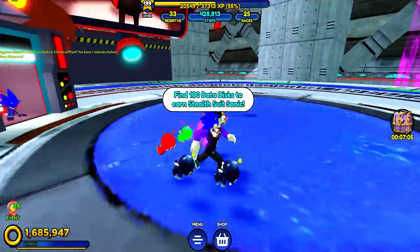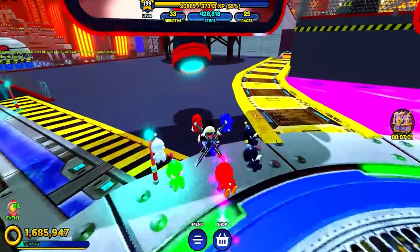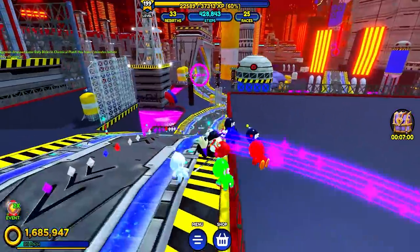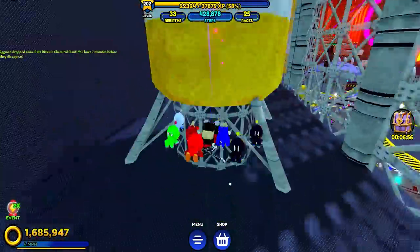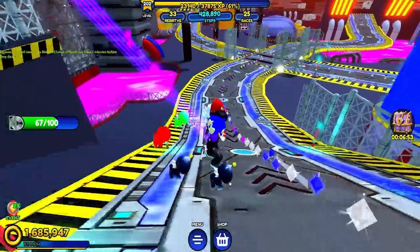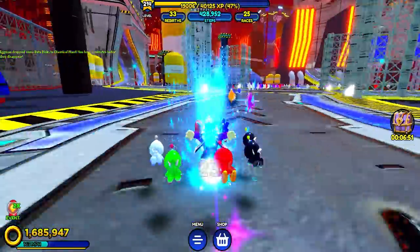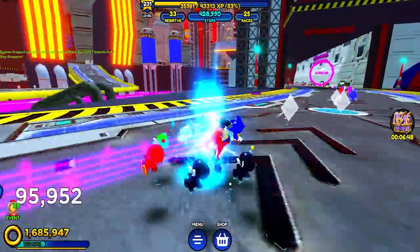When you first spawn into Chemical Plant, turn around right at spawn — sometimes there's two discs behind you, and there's also one right there. Take a left, and on this canister is one of the spawn points. Make your way down this way and slow down because sometimes there's a spawn there, and then a little bit to your right, one right there.